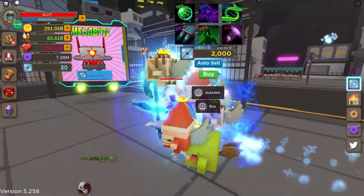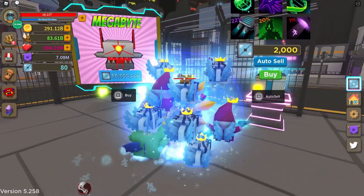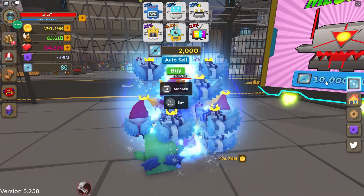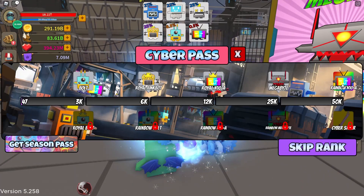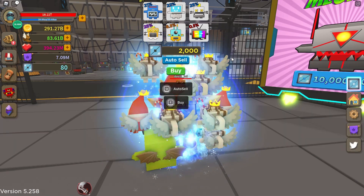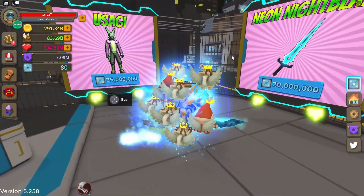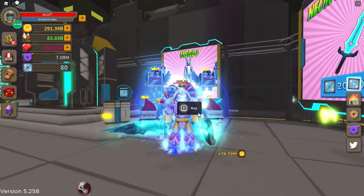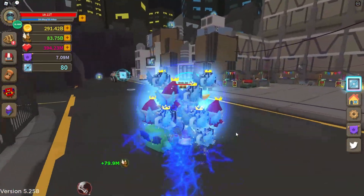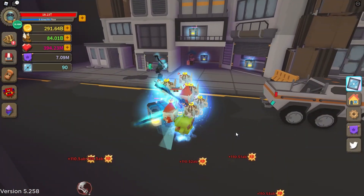What is this? Are these the artifacts? Because if so, they look sick — Megabyte, that looks pretty insane. Let's check the winter pass. The new skin Usagi — I'm going to assume that is better than my skin. The winter warrior and the Neon Night Blade look sick, that's insane.